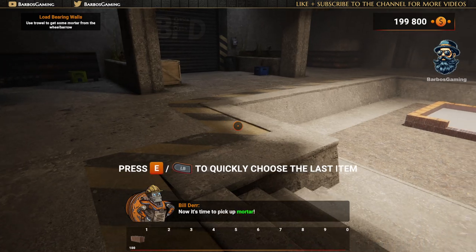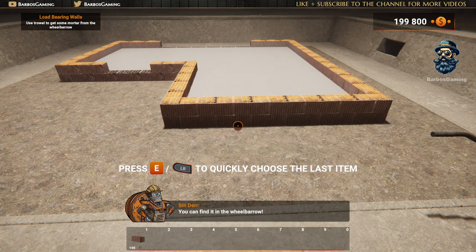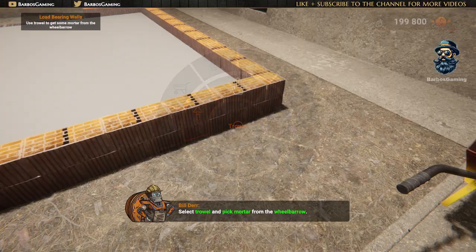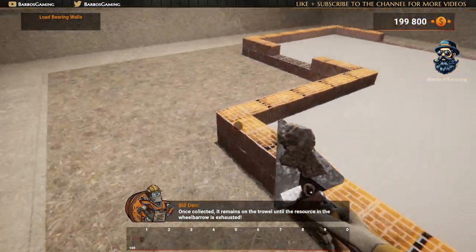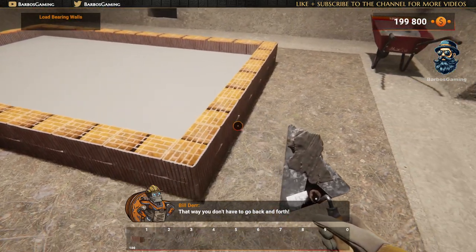Now it's time to pick up mortar. You can find it in the wheelbarrow. Select Trowel and pick up mortar from the wheelbarrow. Once collected, it remains on the trowel until the resource in the wheelbarrow is exhausted. That way you don't have to go back and forth.